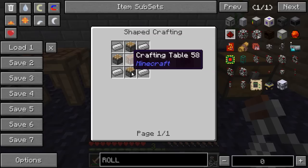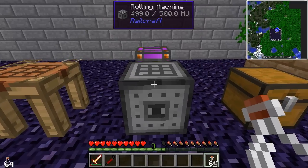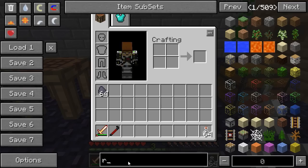It's just pistons, iron, and a crafting table, and you only need to make one of them. So it's one of the few blocks that isn't a multi-block structure.